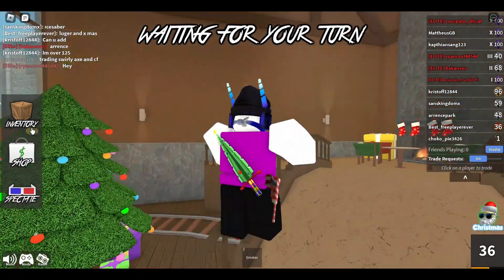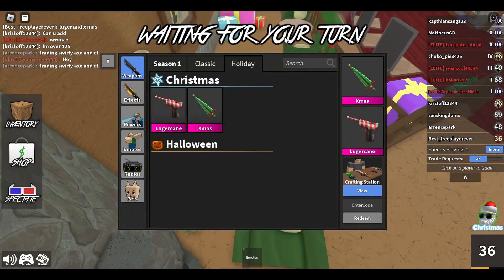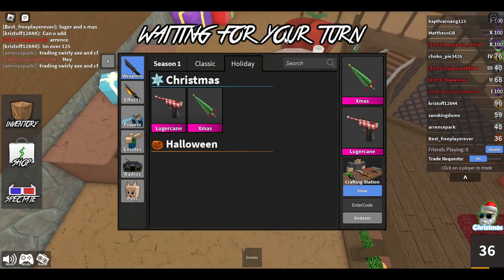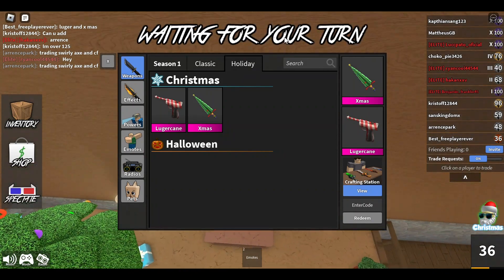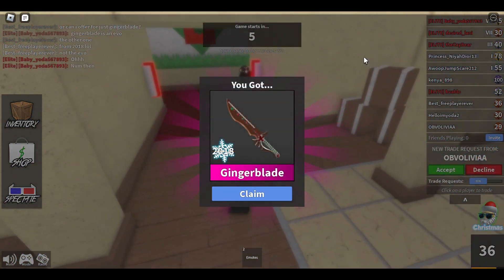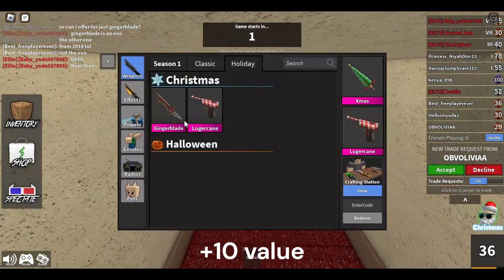Now that I have more items to work with, I have more items to chain and more diversity. So taking these trades should be easy now. All I need to do is just go back to normal servers and keep on taking small wins. I just got a Ginger Blade for my Xmas, which is a nice win.